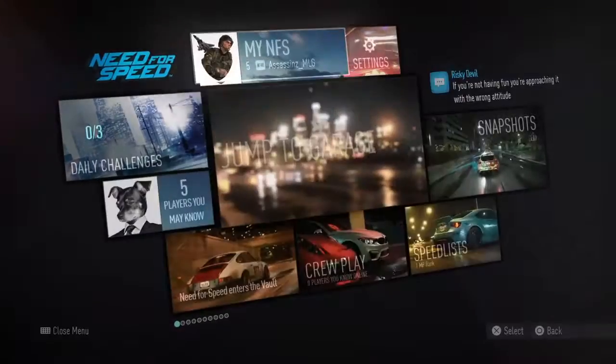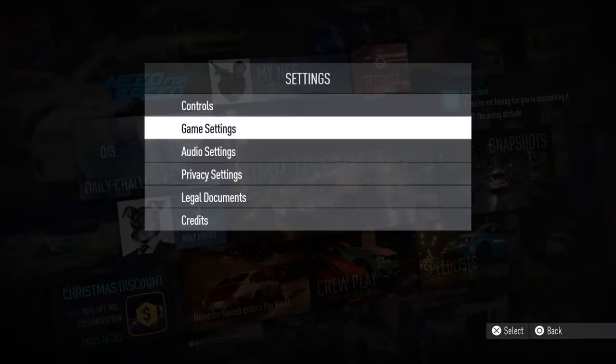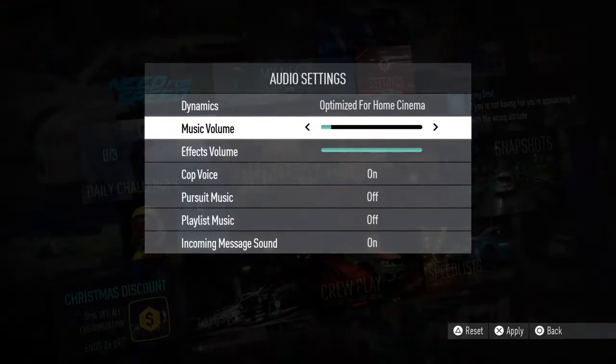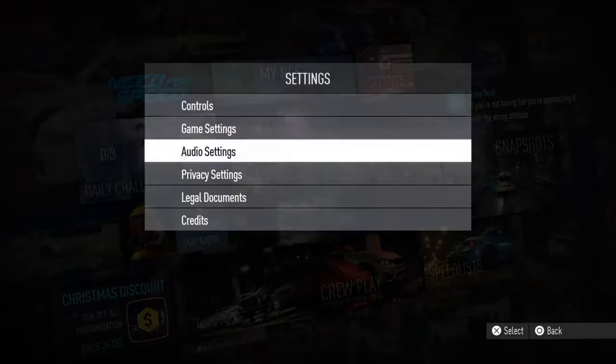Okay, here we have to do this. Settings — I thought I turned video settings down. Music volume down. Apply settings. There we go.